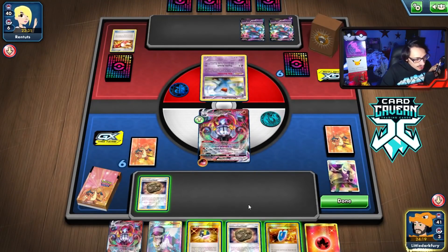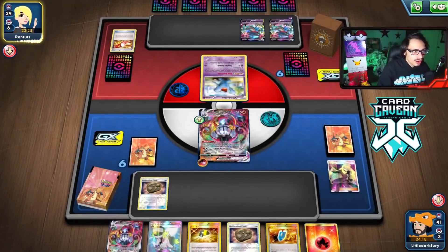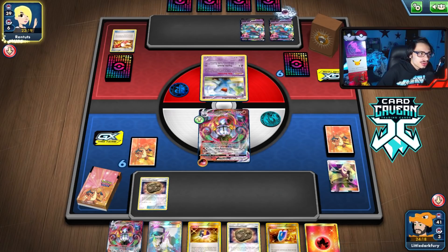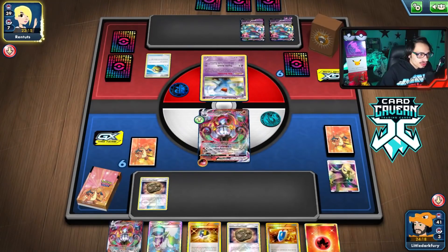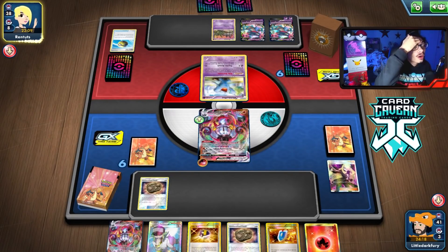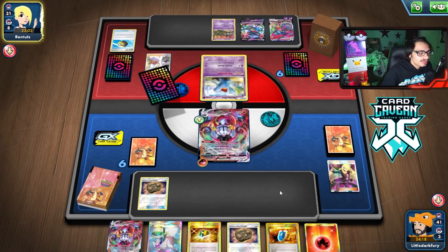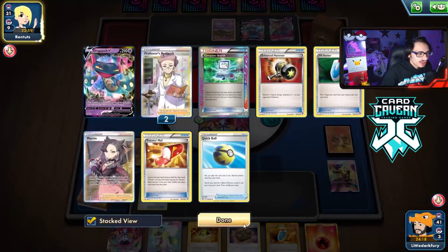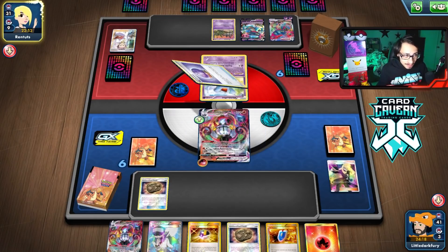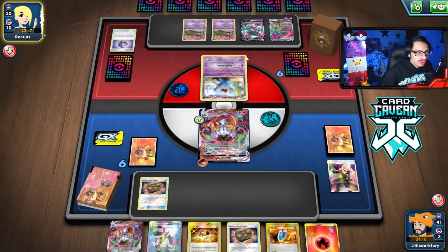We need to get the item lock up and we need them to discard more basics so I can Target Whistle them. Target Whistle activates - but they're playing Garbodor too! That means we can't use Amistar's ability. Garbodor with Garbotoxin is definitely not ideal for us, and I don't think I even play a Field Blower in the deck.